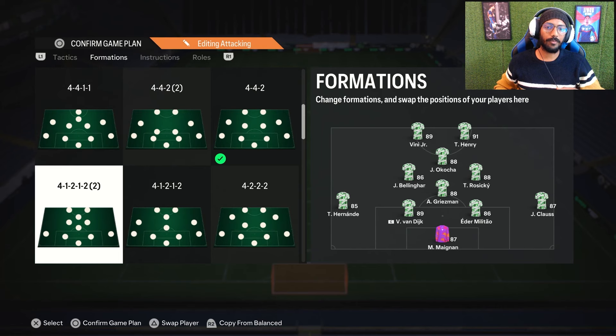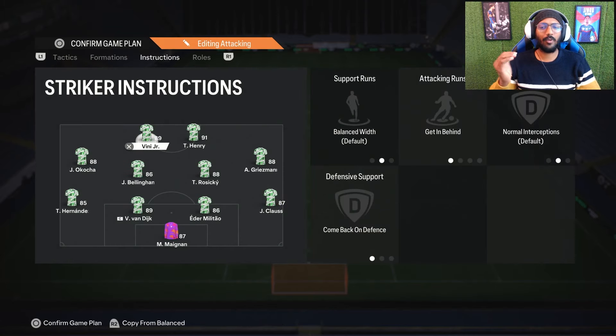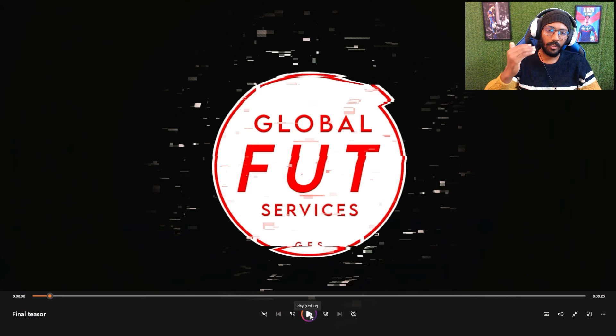Remember this: you can use two box-to-box CMs in this formation, or you can use one CDM — a very strong CM — and one box-to-box CM. We are playing CM, not CDM position, so you can use 4-4-2 with two box-to-box CMs as well.